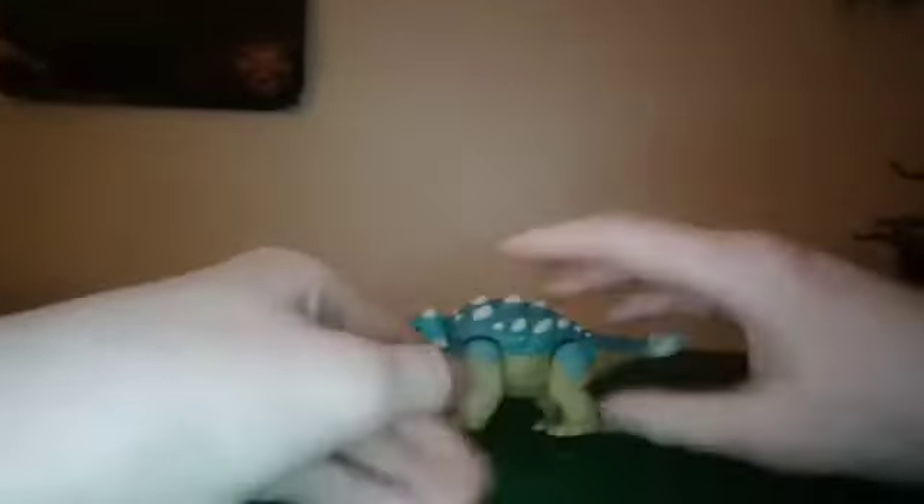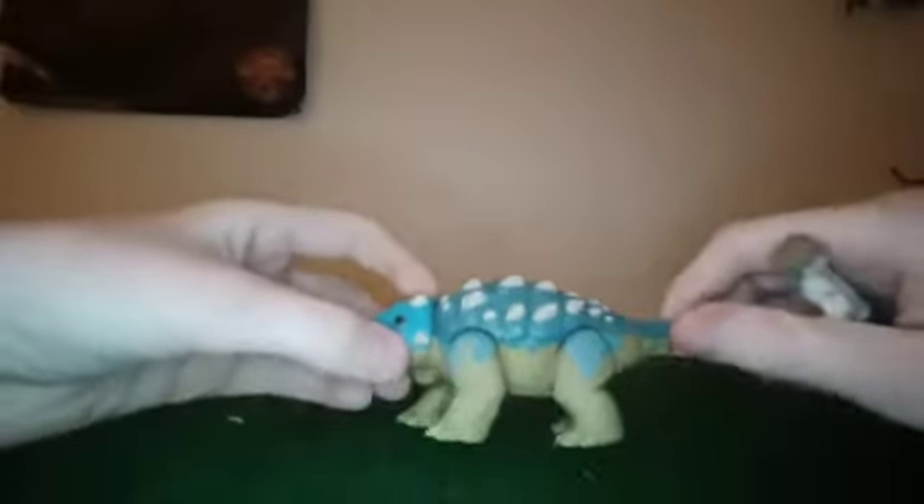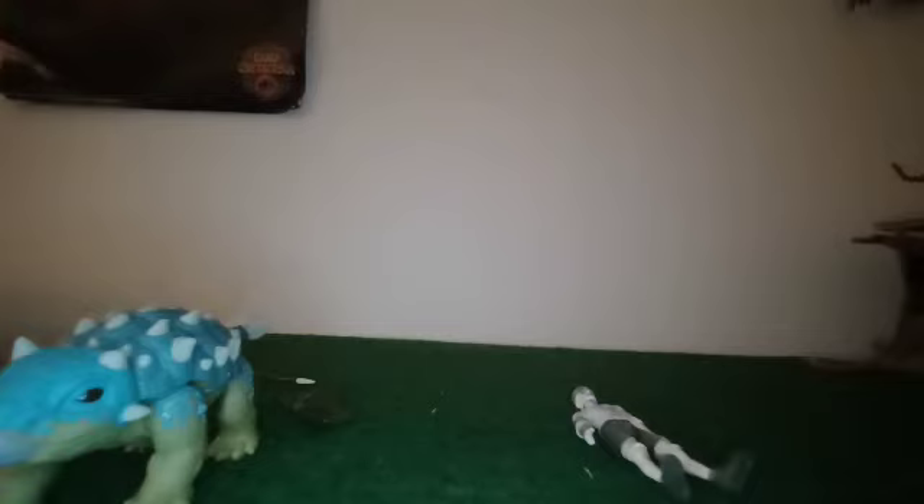Bumpy has bumps down the back — spikes, whatever you want to call them — and Bumpy is so chubby. The legs look really chubby too. Ben's arms also look kind of chubby, but once you bend them they look skinnier. Other figures like Yaz, Darius, and Kenji they managed to get the thinner look right for those characters, but Ben's arms just look a bit off. Apart from that, it's fine. I'll see you in the next video — hope you enjoyed, goodbye!